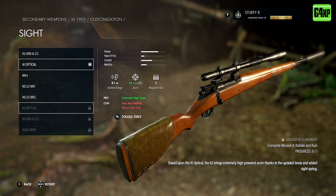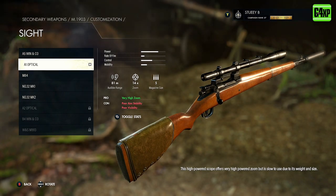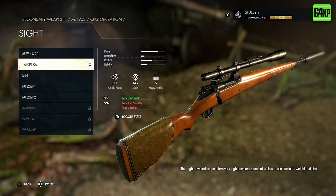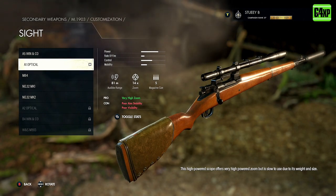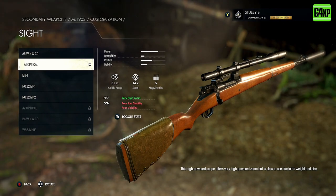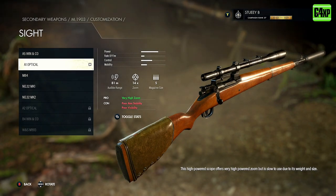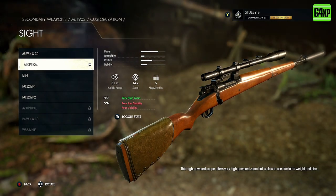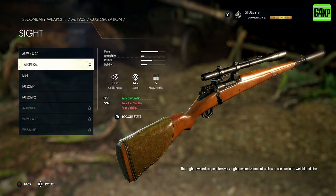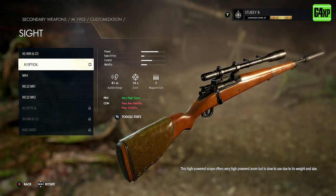The reason I say run a longer zoom is it just gives you more flexibility in the ranges you can cover and makes you much more precise. With the A1 optic, the pro is a very high zoom, but the con is poor aim stability and poor visibility. I don't find that this scope has poor visibility, but the aim stability is something you can counteract with other attachments. Take your time when equipping any attachment and try to balance the negatives with other attachments.